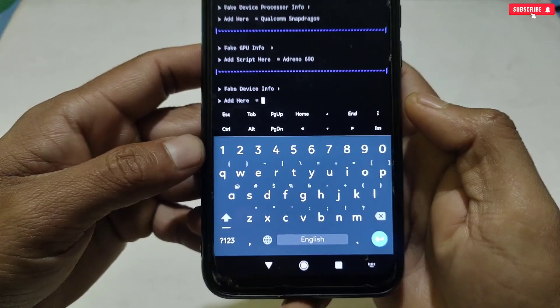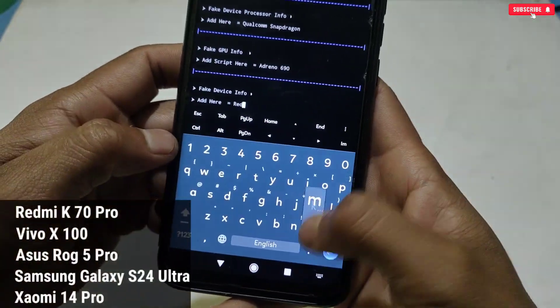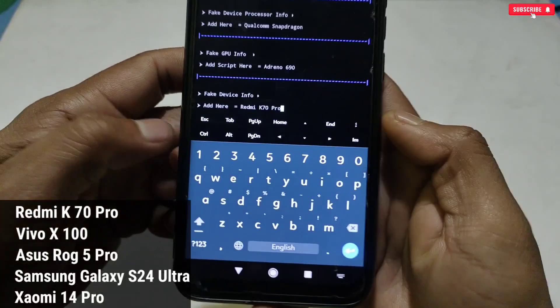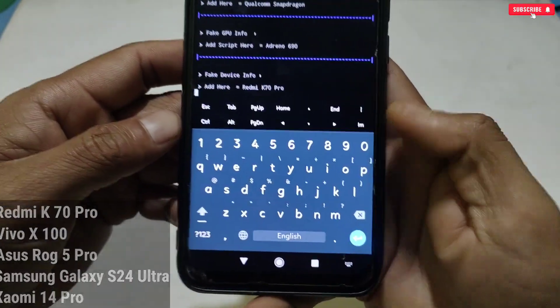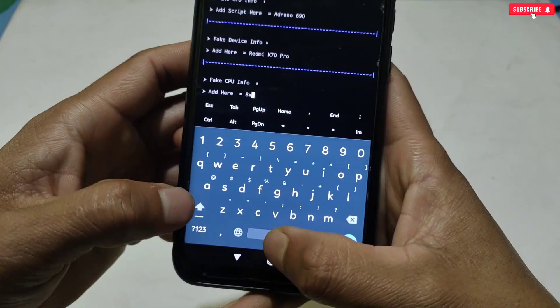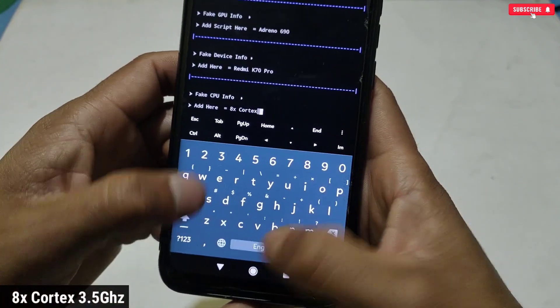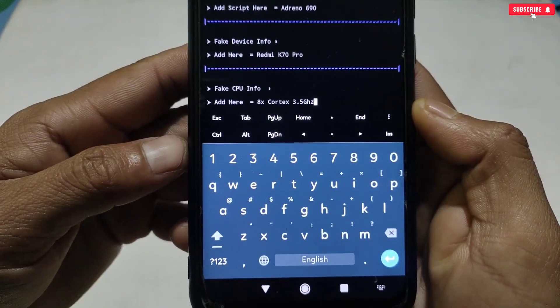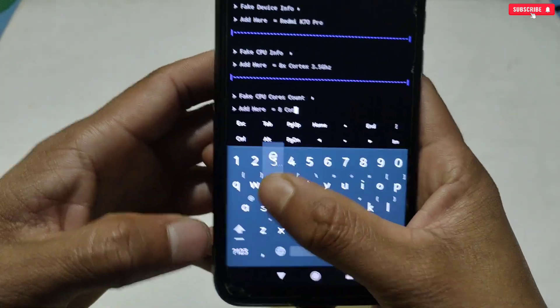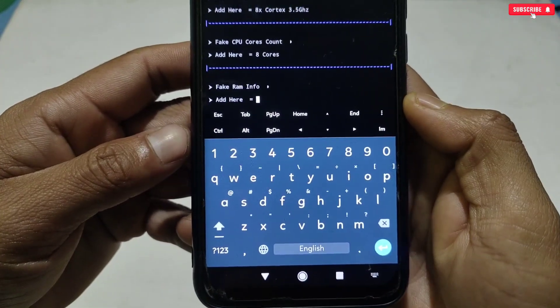The next tweak is fake device info — you can see device names on screen, select any one and type it to spoof. I'm using Redmi K70 Pro. Next is fake CPU info — type '8x Cortex 3.5 GHz.' Then fake CPU cores — type '8 cores.'